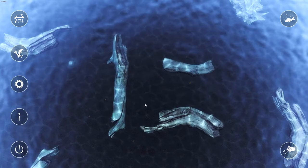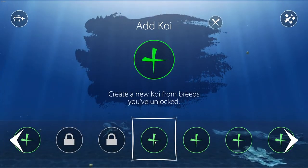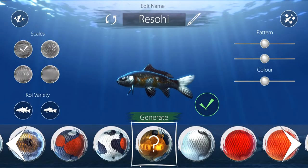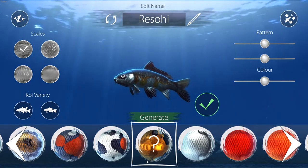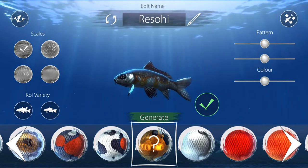So what we're going to do is build our first fish. We come to Add Koi. I've already gone through and unlocked all the types of koi that you can get, but each time you hit the koi breed button at the bottom it will generate a new fish.